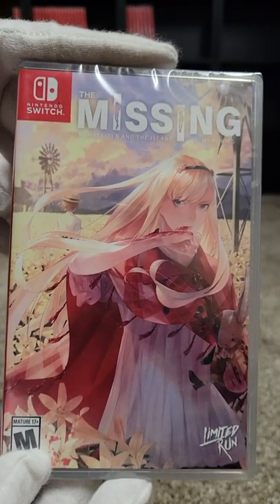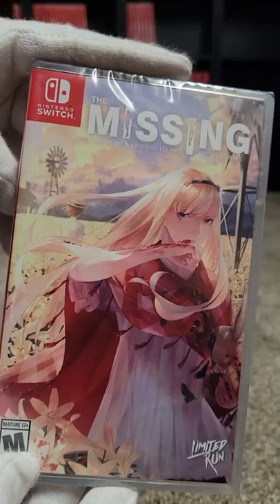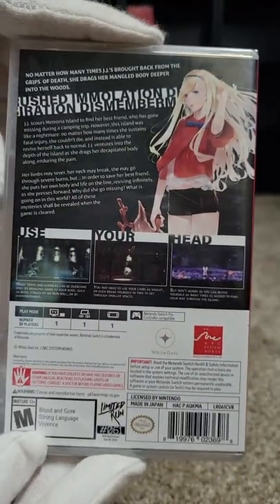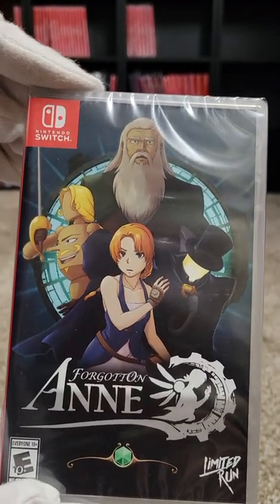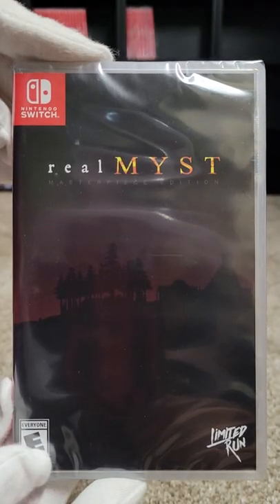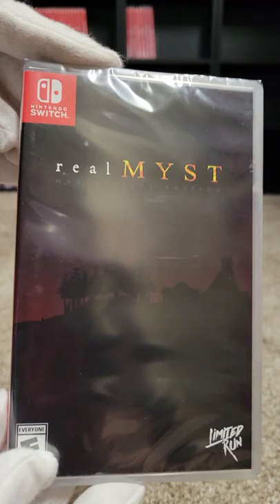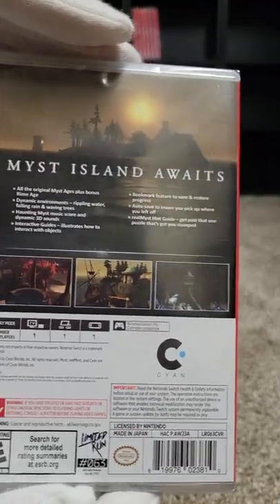At sixty-one we have The Missing: J.J. Macfield and the Island of Memories — I think this one's a graphic novel. At sixty-two we have Forgotten Anne. Here we have Röki Masterpiece Edition at sixty-three.